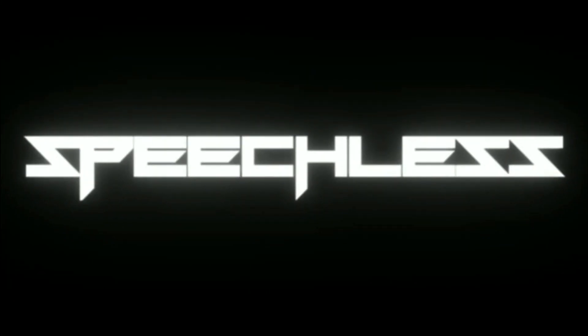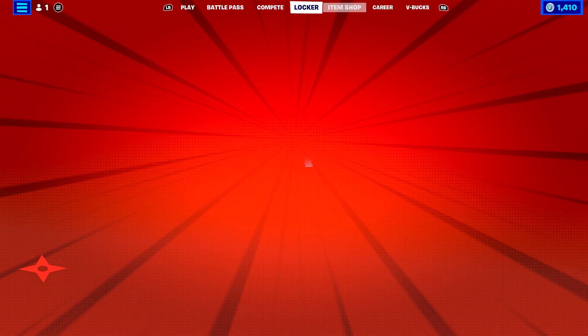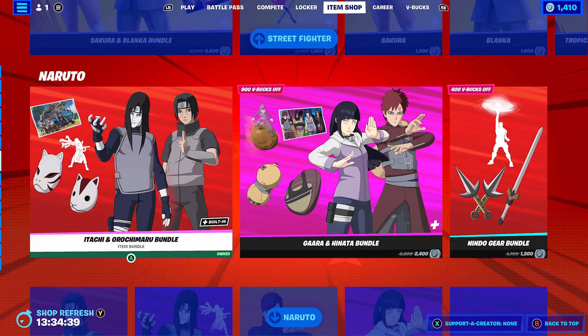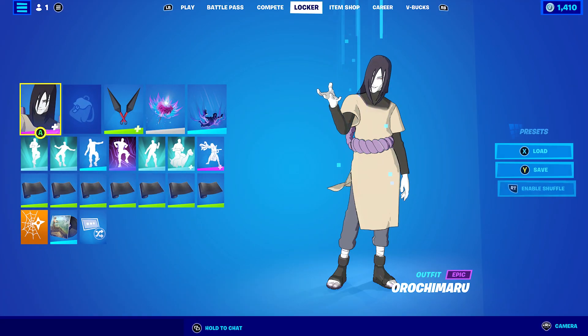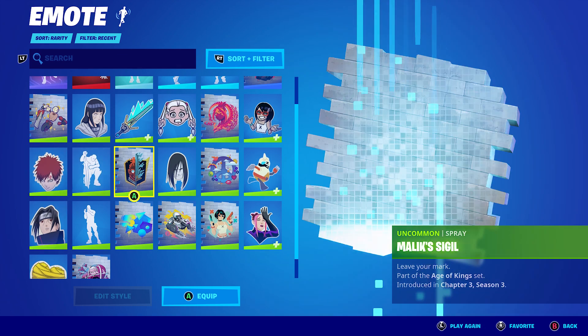Hello and welcome back. Today's video is going to be a skin combo video and today's skin will be Ruchimaru. Like I mentioned in the Itachi Uchiha video, I was going to make skin combos for the Ruchimaru skin. I still haven't got enough V-Bucks to pick up the Gaara and Hinata bundle, but I may be able to because I have some challenges still to get Save the World done. For the Nindo challenges I'm not doing too bad - I've currently unlocked the emoticon for each of the characters: Hinata, Gaara, Itachi, and Ruchimaru.